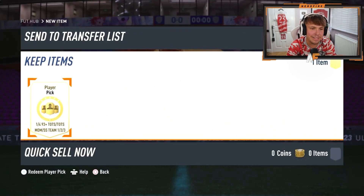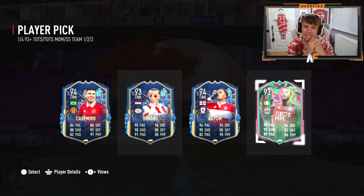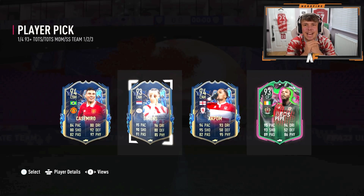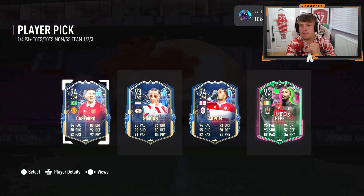CJG — this is probably where we're going to end it in terms of packs and picks today on this player pick. They've been pretty mad, I'm not going to lie. I'd go Casemiro because he's a United boy. That's basically how the player picks have been this week — definitely not great, at least in my opinion.